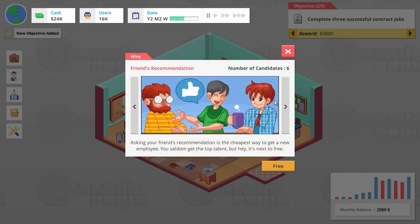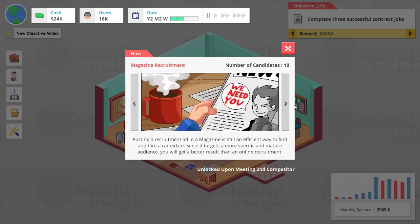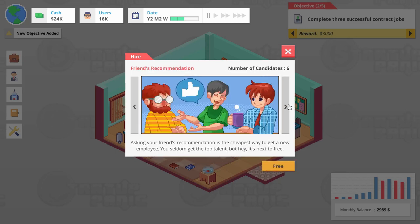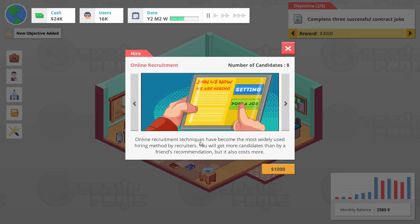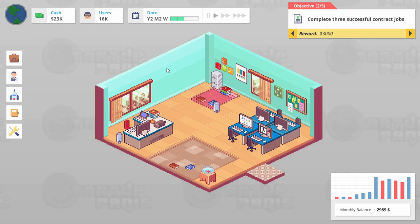Asking for a friend's recommendation is the cheapest way to get new employees, but you seldom get top talent. We could do an online request with more candidates, but it costs a thousand bucks and we need higher tier talent. We'll go for the better tier stuff — we want good employees. Let's see who we can pick up here.